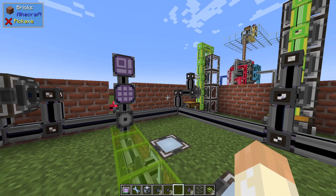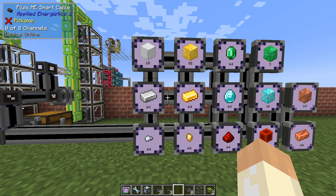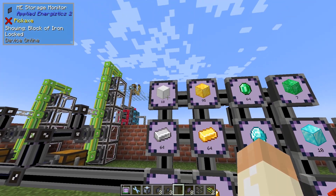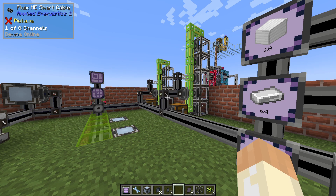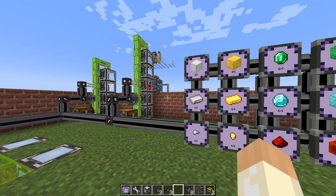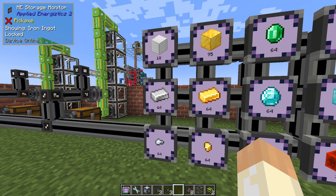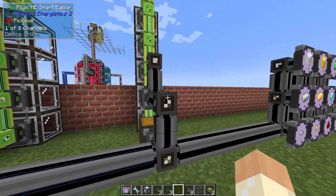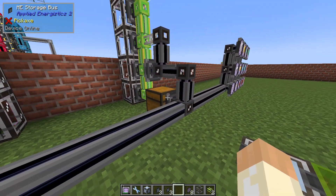Let's take a look at what happens if we expand our system to not stop at ingots but also go up to blocks. As you can see here, I will keep 64 of nuggets and ingots and then just put the rest into blocks. This system works best if we know for sure that we will always have more than 64 in stock.